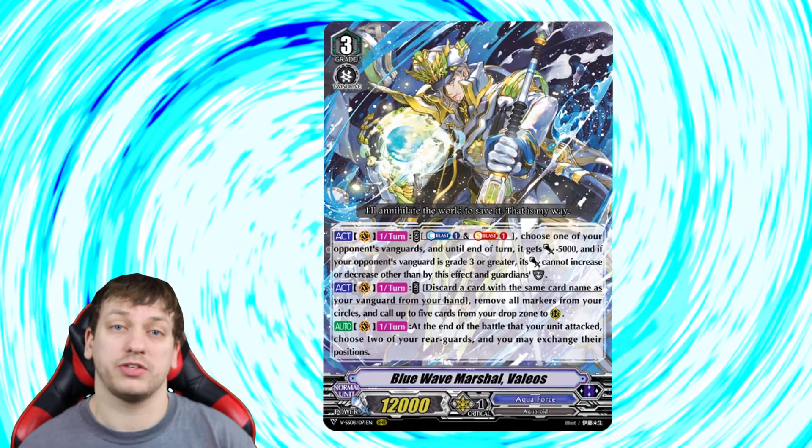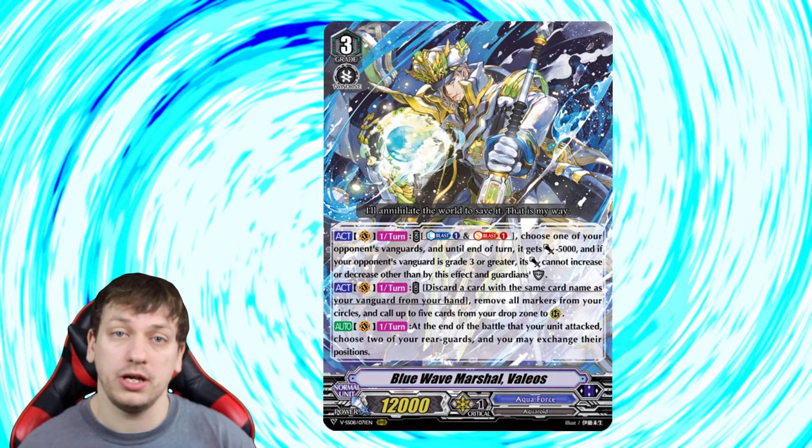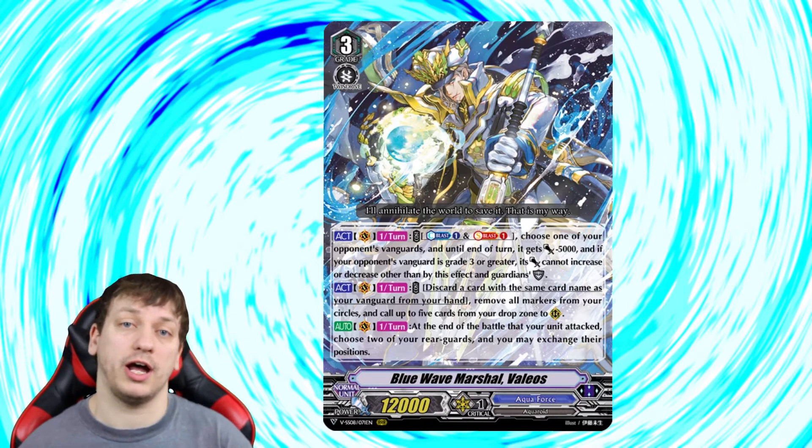Moving on to Valios, his first skill is an Act once per turn on V. Counterblast one, soulblast one, nag your opponent's Vanguard by five. And then if they're grade 3 or greater, they cannot increase or decrease their power. Valios' second skill is an Act on V once per turn — discard a copy of him, remove all markers from your circles, and then call up to five cards from your drop zone to R. Valios' first skill is actually really good. Just being able to lock your opponent at seven or eight, depending on what gift they play, is really amazing, especially since the old Valios locked them at 11.